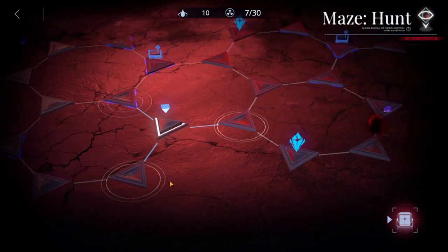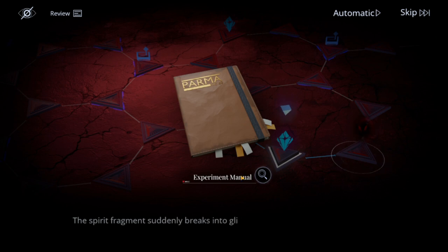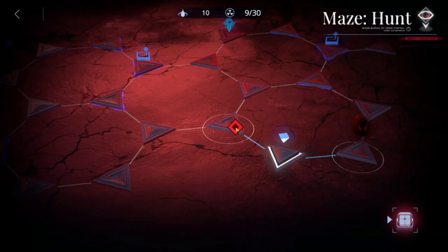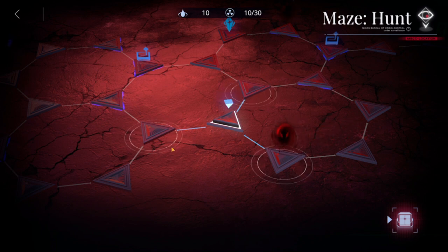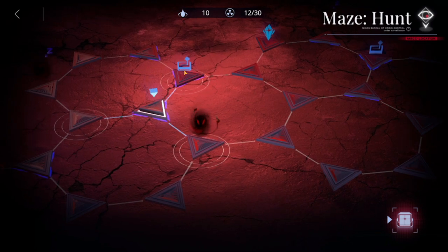Just going to skip the story here. Once you get this — the Experimental Manual — you're going to be awakening this guy here, so he's going to be chasing you. You have to lead him to the barrier.